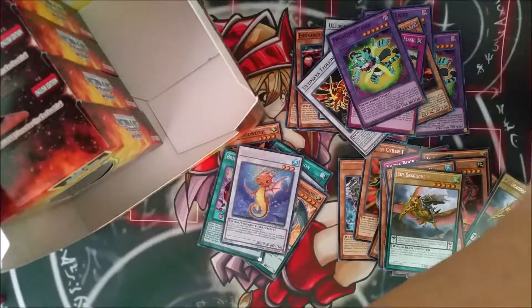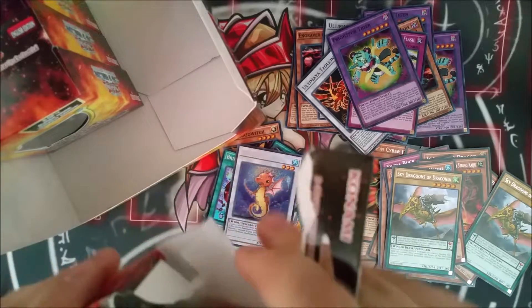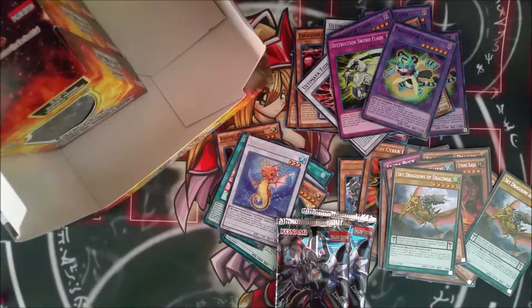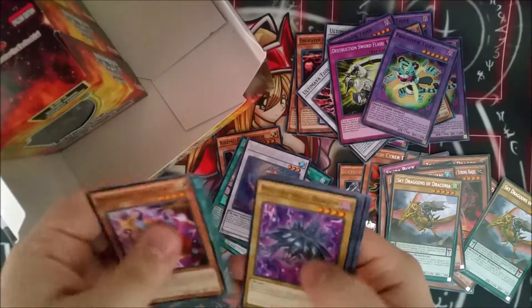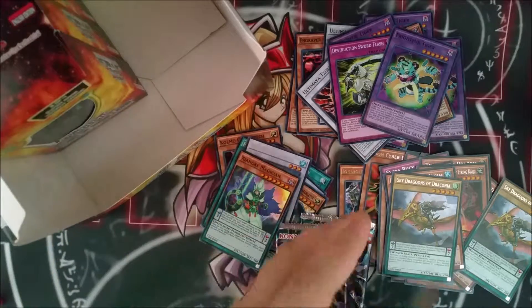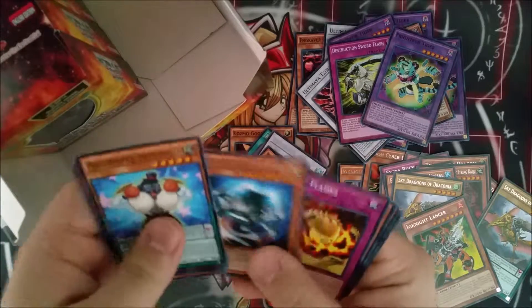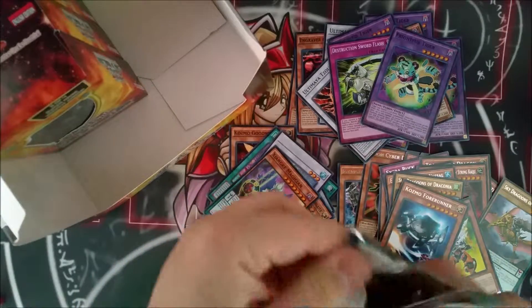So we've got 4 display boxes left here. Another Fright for Tiger. Ignite Lancer and the Zanki Magician, another sweet Super Rare, so I'm getting all the good Super Rares, that's awesome. Cosmo Forerunner, another good card. Hopefully we get some Ultras here, I haven't seen any yet.